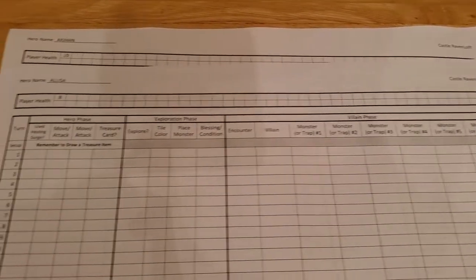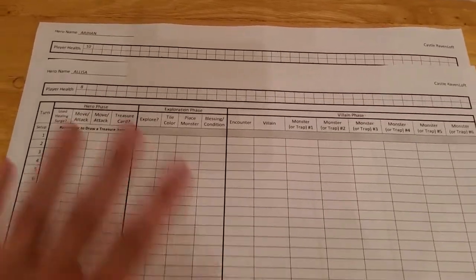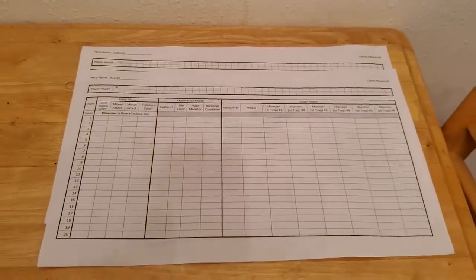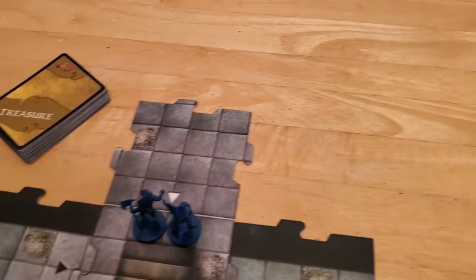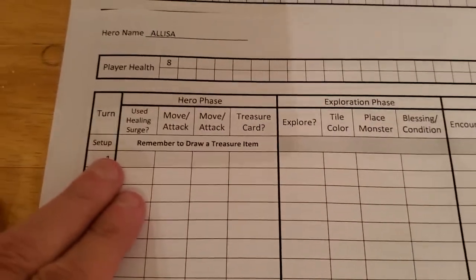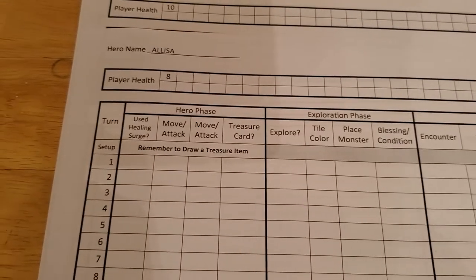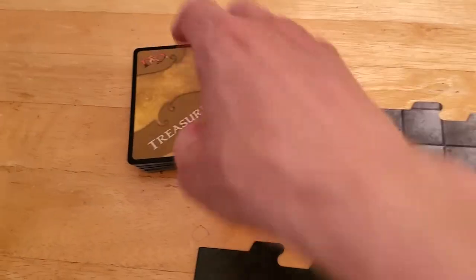I'll be using turn tracker sheets that I made because I find them pretty much indispensable. We'll go over those as we go through our turns. The only part of setup I haven't completed is drawing a treasure item for each character — you have to draw one as part of setup.